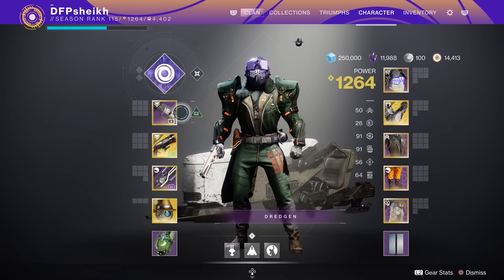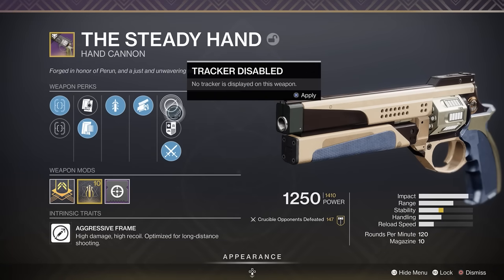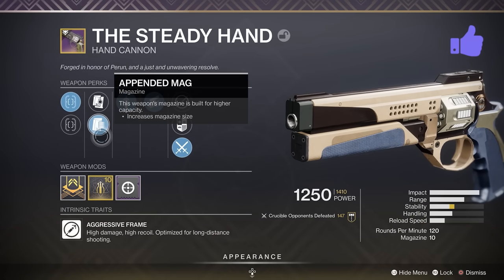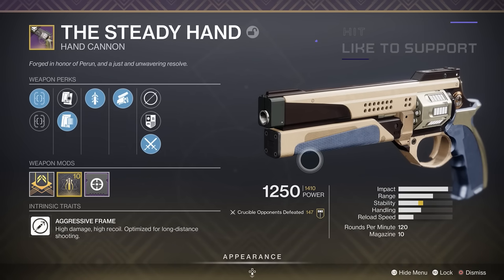What is going on guys? Welcome to this video. We are back again on the PlayStation 5 and we are taking a look at the Steady Hand Hand Cannon. This is the returning Iron Banner Hand Cannon. I got this from my first engram from Lord Saladin — pretty damn lucky when you consider the perks that we got.